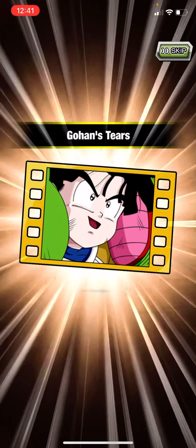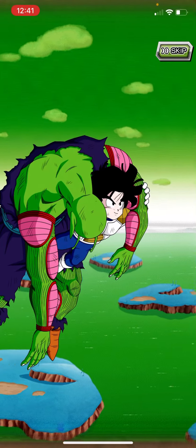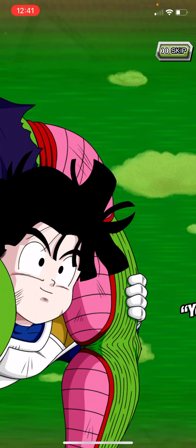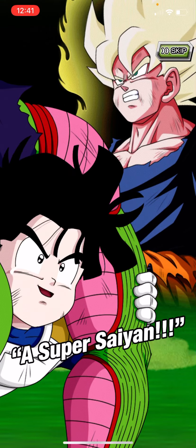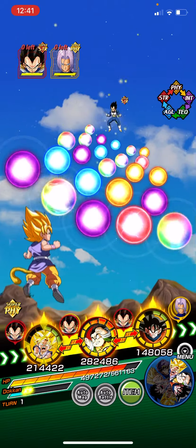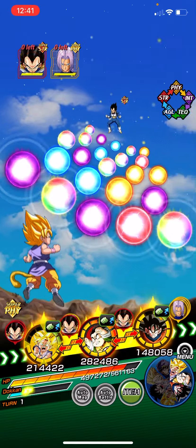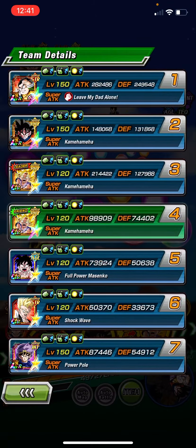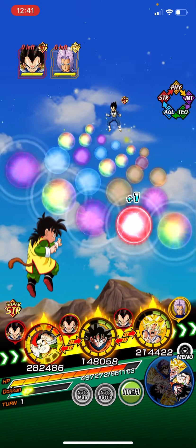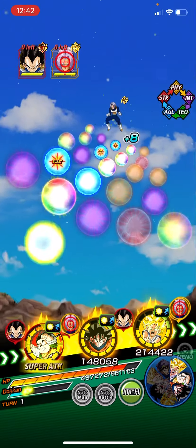This is the Goku Family support memory. It gives, I believe, 10 to 15% attack and defense for two turns, which is pretty powerful. However, with the next 10 stages of the counter Super Battle Road, we will be getting a permanent Goku Family buff, which is obviously just better. Basically 250k defense with no support, which is pretty good.